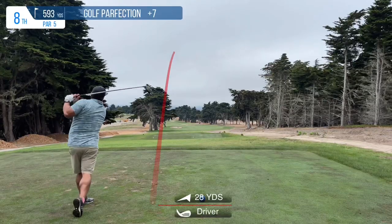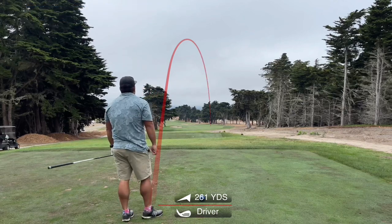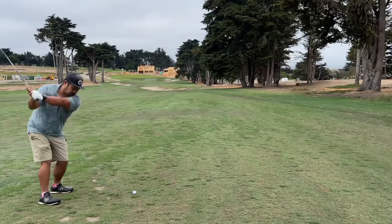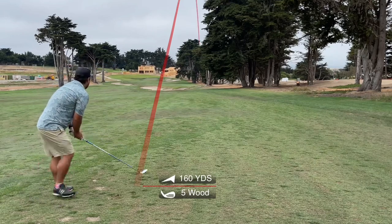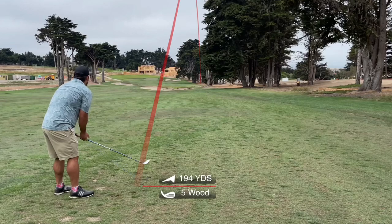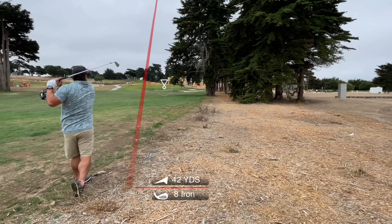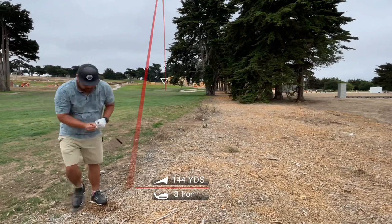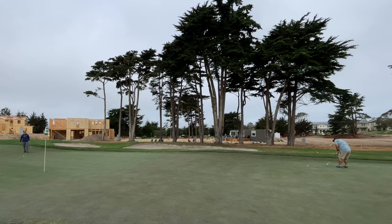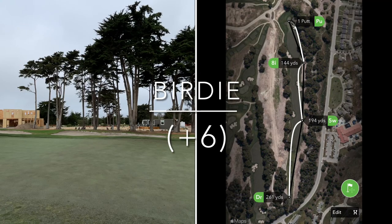Next up is a decently long, somewhat narrow par five. I end up flaring it ever so slightly to the right, but I'm in the fairway looking pretty good. I hit my fairway wood and unfortunately flare it to the right again — this time I'm in a not-so-great lie in the wooded chip area. I have this shot into the green, and what I didn't realize is it's a very big two-tiered green. The flag was on the second tier off the back, and I'm on the first tier, so I have a lengthy putt for birdie. We're dropping bombs — a massive birdie on hole eight.